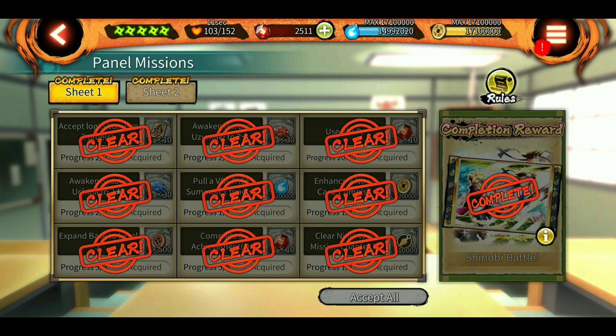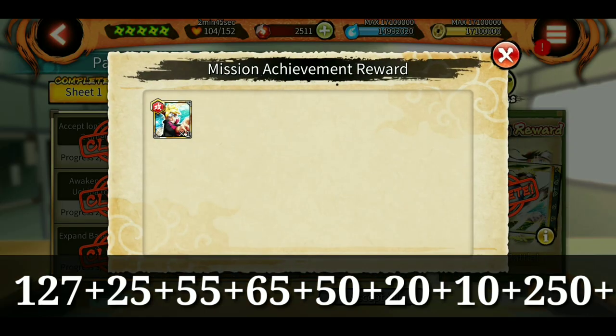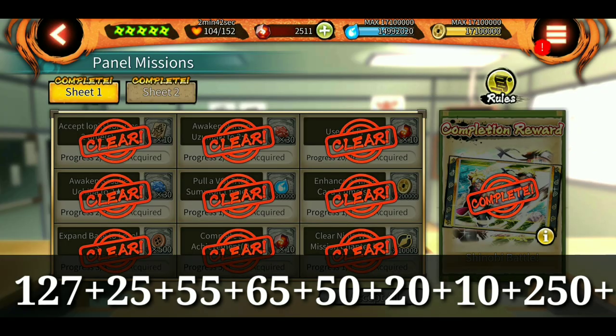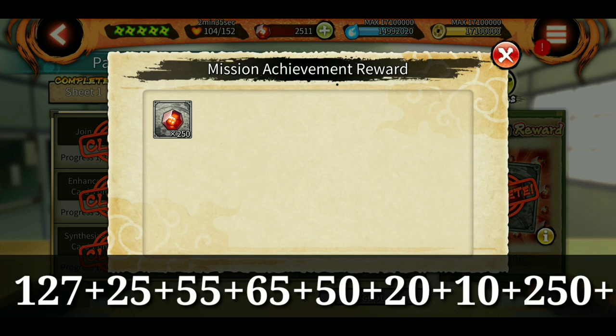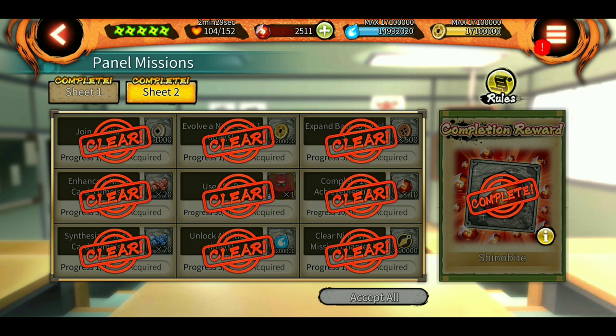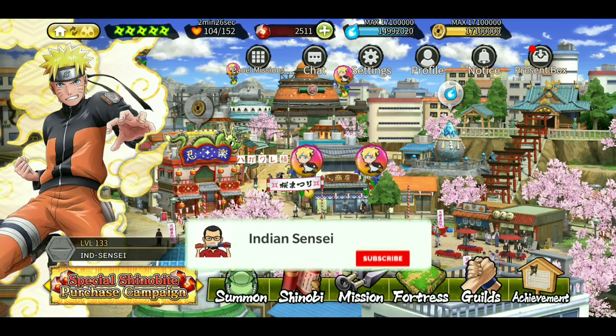The panel missions have some tasks including pulling one voltage summon - but don't use your shinobites for that. Every fifth day we get a voltage summon for free, so use that for this mission requirement. From sheet one we get 20 shinobites and a Boruto stat card. From sheet two we get 10 more, and when you complete all of sheet two you get 250 more. So from panel sheet 1: 20, from panel sheet 2: 10 plus 250. Also for 10 days if you log in daily you get 5 from the present box.